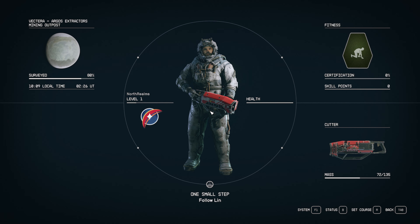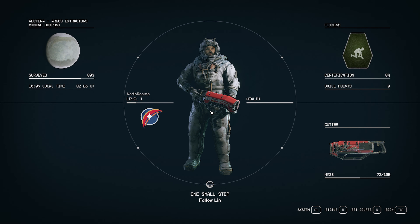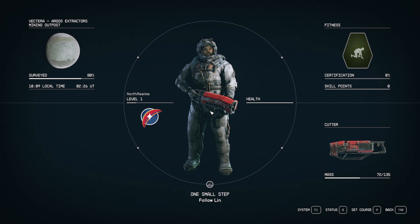So in episode four we checked out all the initial items in that first mining outpost. We're on Vectera, the planet, and we're basically part of the Argos Extractors faction right now at the beginning of the game with Supervisor Lin. This is the mining outpost where we found that strange object that someone's coming to collect — we're going to be making some kind of a deal.